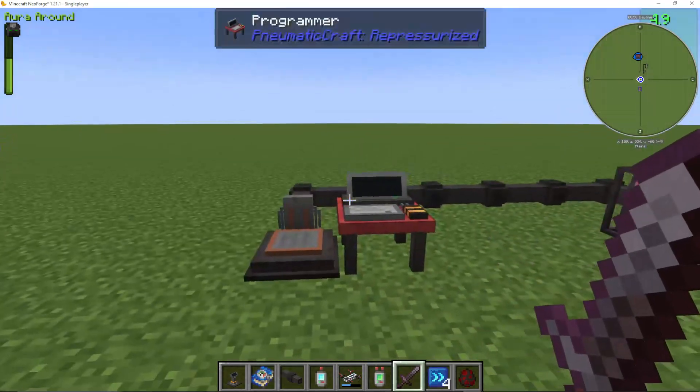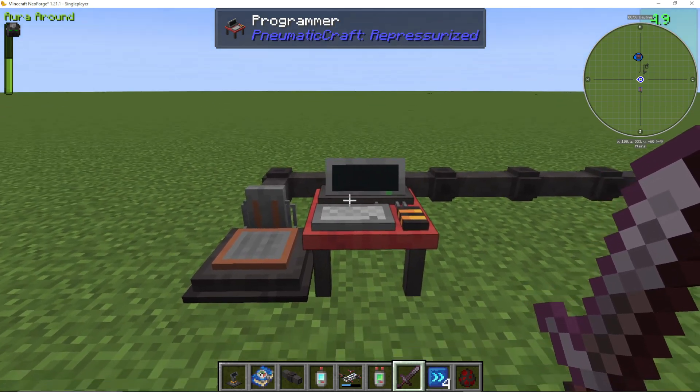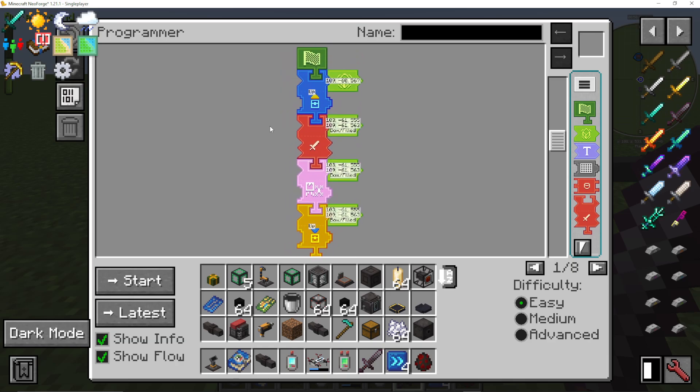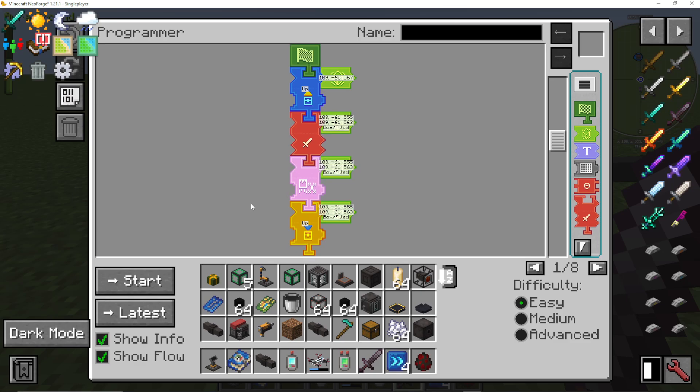One of the most amazing things you can do in PneumaticCraft is drones. I'm going to show you everything you need to know about using drones. The first thing you're going to need is a programmer and a charging station. This programmer looks really complicated, and even when I was learning it I thought it was a bit much. But actually it's really simple when you know what you're doing. These drone programs can do pretty much anything — they're actually really amazing.